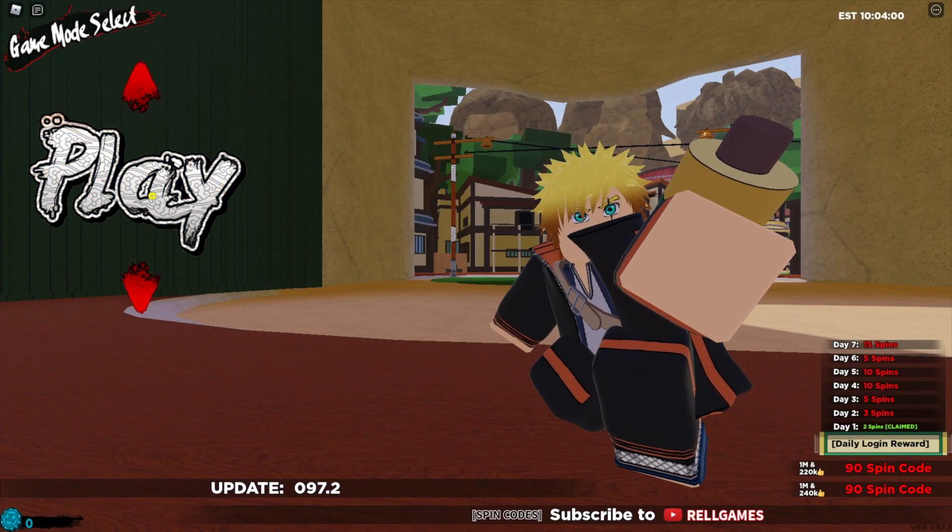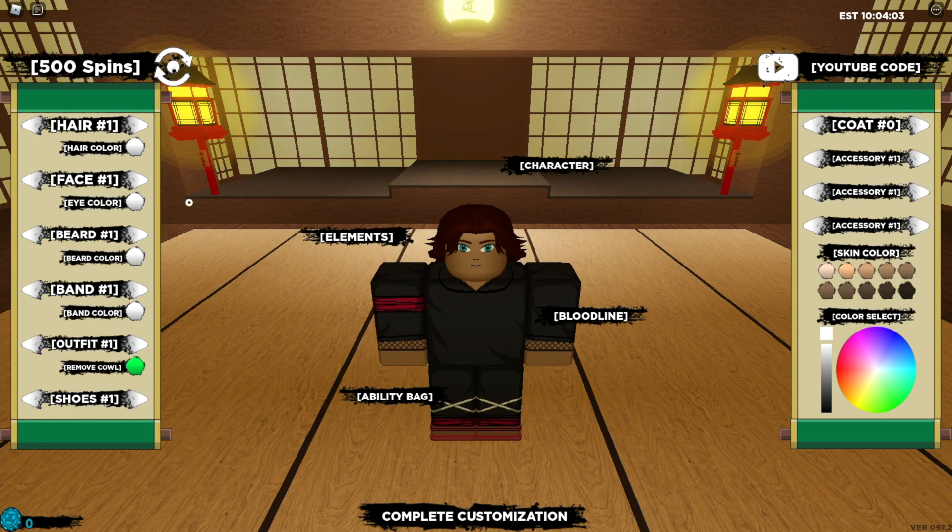Now let's click play over on the left hand side here, and as you can see over in the top right there is the YouTube code menu, so let's just click on that and type in our first code.